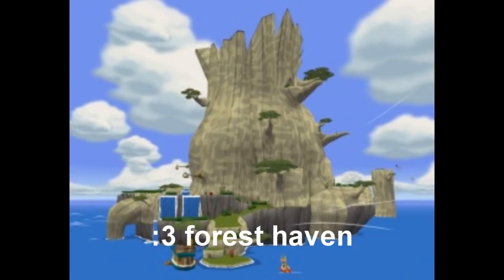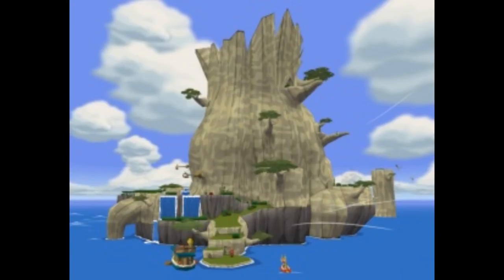At number three, we have the Forest Haven. I actually like this island for personal reasons — technically there isn't a whole lot of exciting things about it, but I just think it looks really, really pretty. I think this is the prettiest-looking island in the entire game, and that's saying a lot because this game has a lot of pretty-looking islands. It just has such a beautiful, natural feel. It's so peaceful and soothing. And look, I'm the one making this list — if you don't agree with me, make your own list.